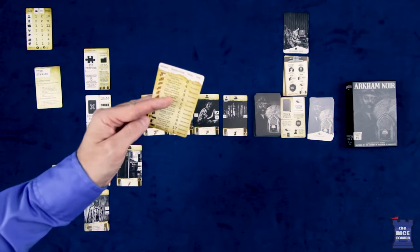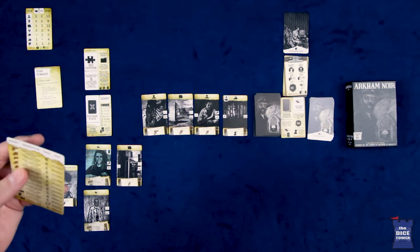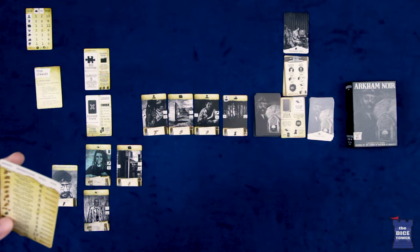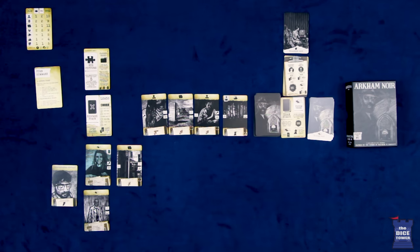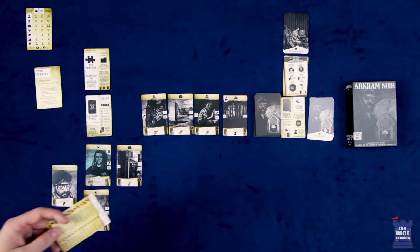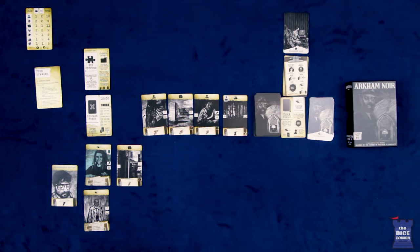However, the ones printed in black are mandatory. The brown optional actions will do things such as allowing you to take another card from the leads row, maybe taking one from the discard stack, searching the discard stack for a card you're looking for, or shuffling cards back in to stave off having to reshuffle. The black mandatory ones are going to have things where you might have to discard a card from your hand, discard a card from the row, or do a stability check.